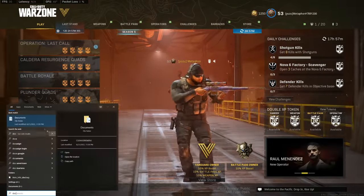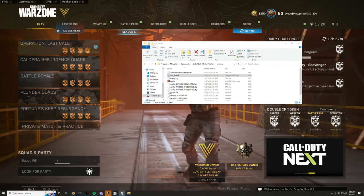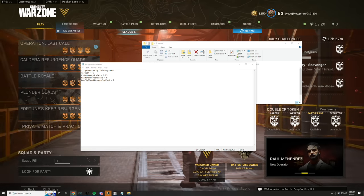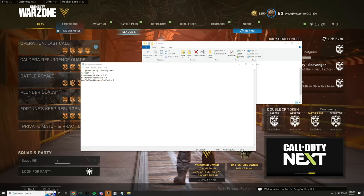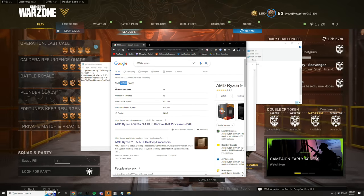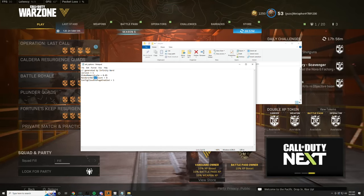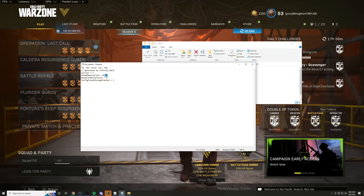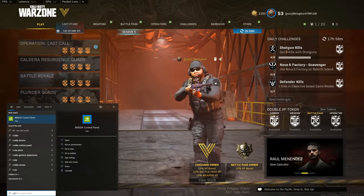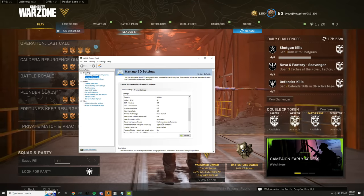Now for out-of-game PC settings only: open your Documents folder, click on Modern Warfare, go to Players, then open Advanced Options. Whatever your CPU is, take your core count and cut it in half — that's what you set your Render Worker Count to. For example, I have a 5950X with 16 cores, so I set it to 8. Also set Video Memory Scale to 0.85. Then open Nvidia Control Panel, go to 3D Settings, set Power Management Mode to 'Prefer Maximum Performance,' and Texture Filtering Quality to 'High Performance.'